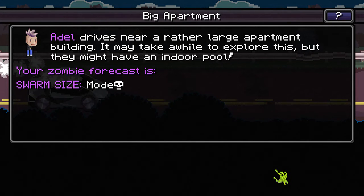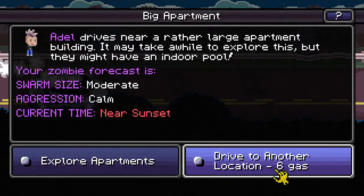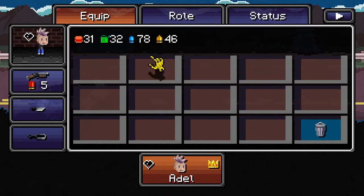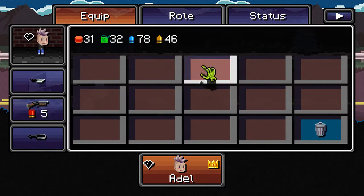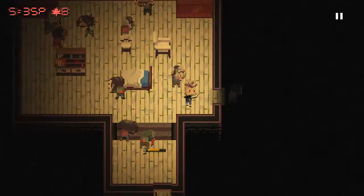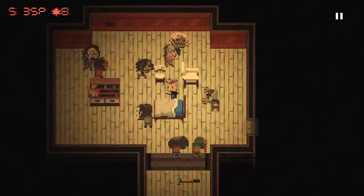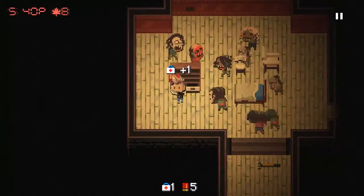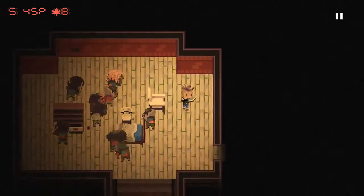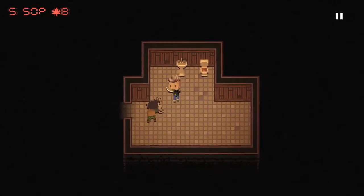Adele drives near a rather large apartment building — it may take a while to explore this, but they might have an indoor pool. It's a moderate swarm that's pretty calm, so there's no problem exploring these apartments. I'm going to switch to my knife — I'm running low on shotgun ammo after that run down the street. This is actually a pretty large horde all things considered, but they're not too fast, so not a problem. Nothing going on for me in here.